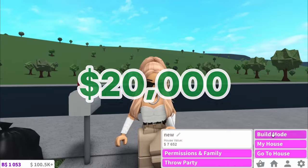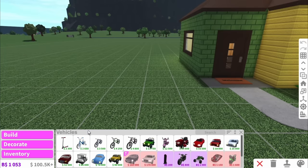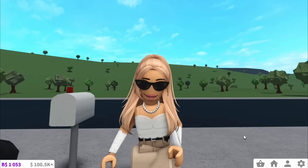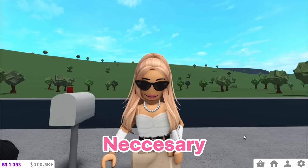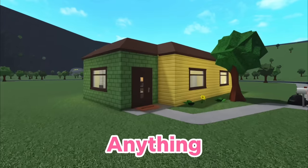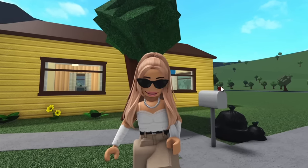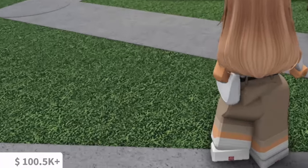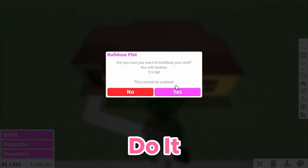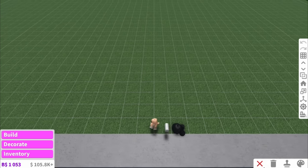Let's say you just got your first paycheck and you're excited to get your first car — please do not go and buy a car straight away. You might think it's necessary to drive around the map, but you're going to want to save up for a new house before you do anything. A house is the most important thing in Bloxburg. A really easy way to get quick money is to delete your starter house — you get $5,000 for deleting it, so do that right away.